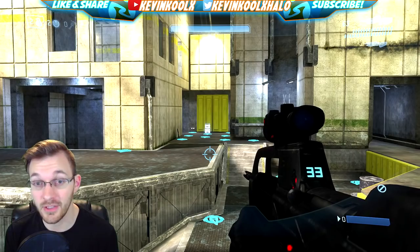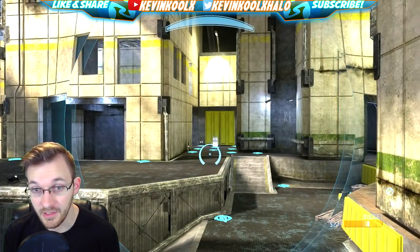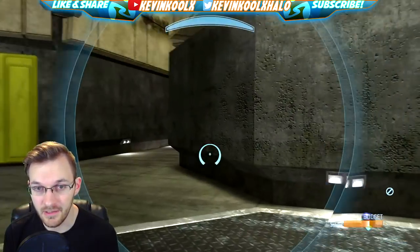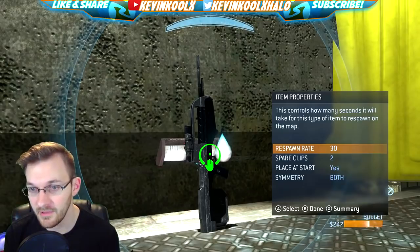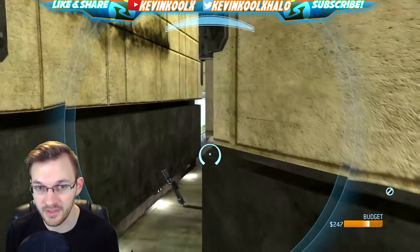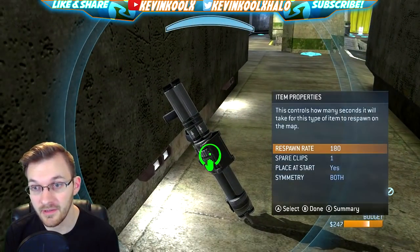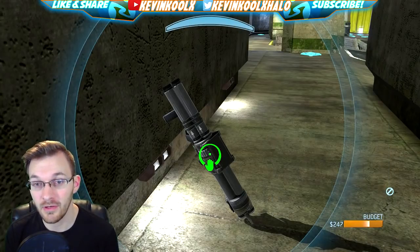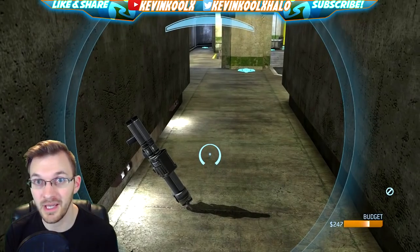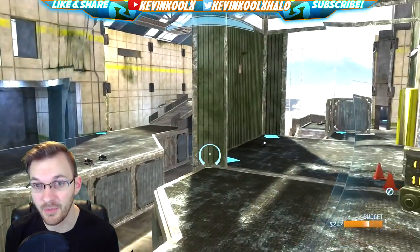A great way to figure out timers is to go into Forge — press up on the d-pad and you're in Forge mode. Right now I'm on The Pit and you can see a battle rifle with a respawn time of every 30 seconds, which is pretty standard. Here's a rocket launcher and the respawn time on that is 180 seconds — three minutes — so you have to know exactly when those rockets get picked up and when they're going to spawn again.